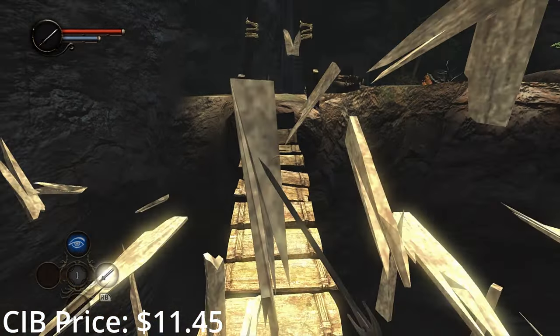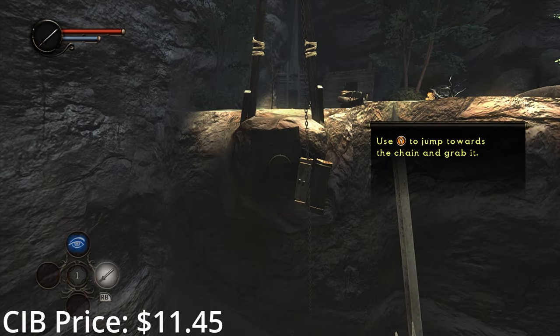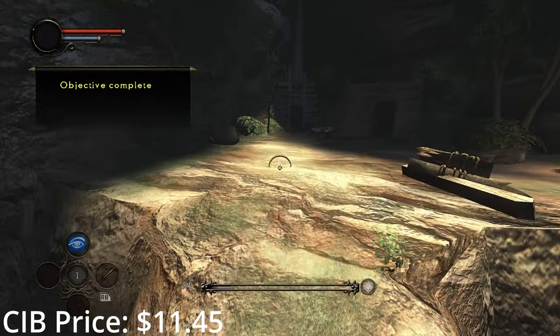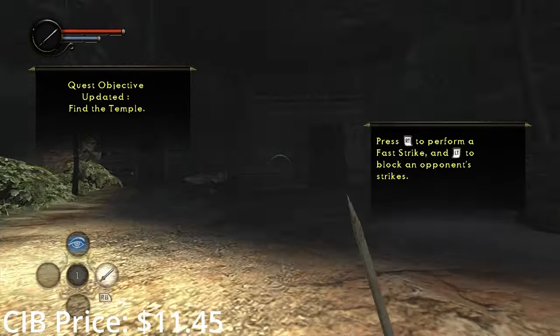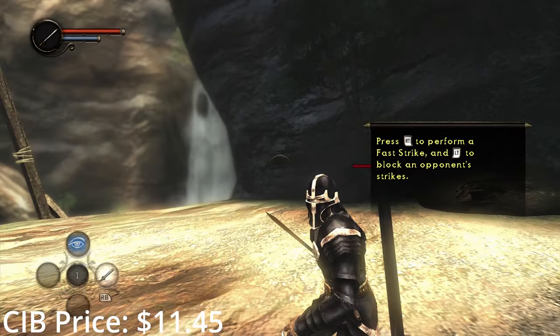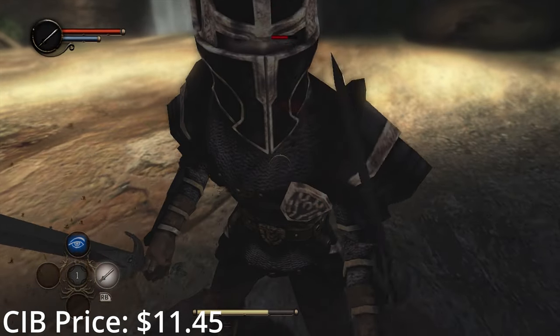Dark Messiah of Might and Magic Elements is a spin-off of a very long-running Might and Magic series of western RPGs. It reminds me a lot of Oblivion, so maybe something to play while we wait another 8-12 years for Elder Scrolls 6. It's a game made by Arcane Studios, who used to make good stuff, so I have high expectations for it — especially because the fantasy RPG they released just prior, Arc's Fatalis, has received a lot of praise in recent years.